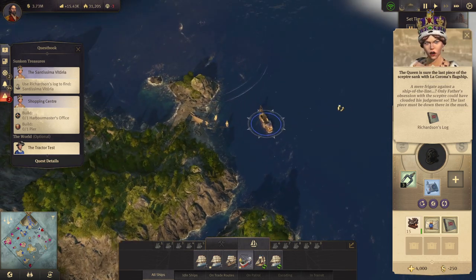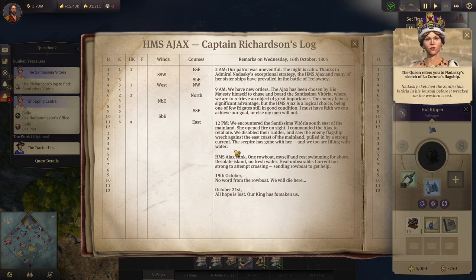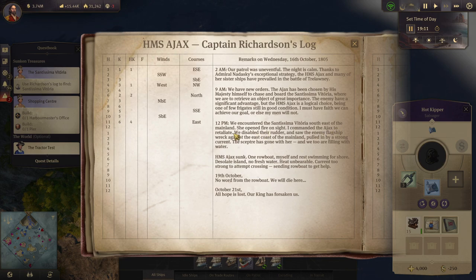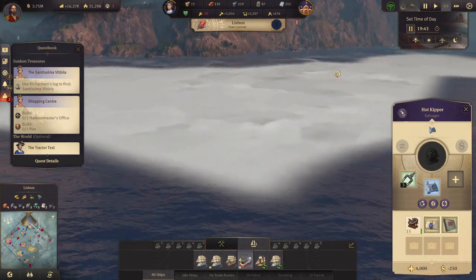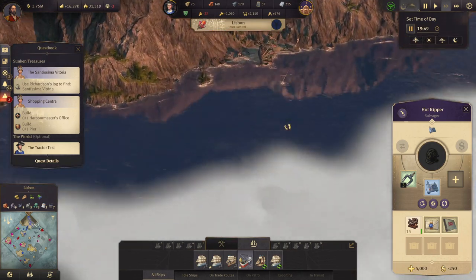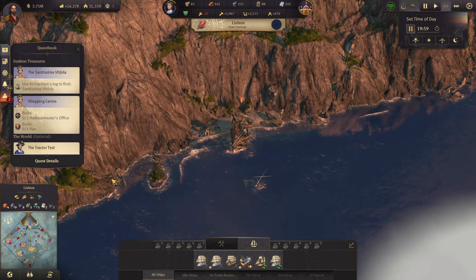The last piece must be down there. Nadaski sketched the Santissima Victoria in his journal before it wrecked on the coast. We anchored the Santissima southeast as the mainland — she opened fire and I commanded the Ajax to retaliate. We disabled their rudder, the enemy flagship wrecked against the east coast, filled in by a strong current. The scepter has gone with her and we are filling with water. So we need to go over there — there it is, that was easy!